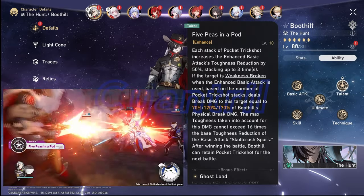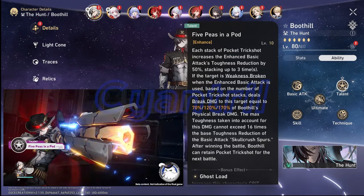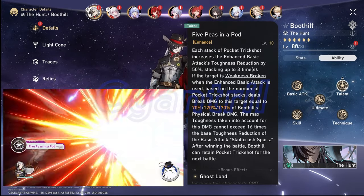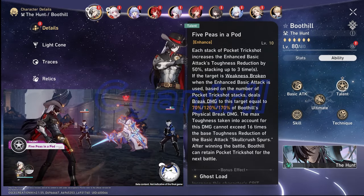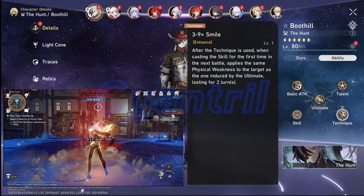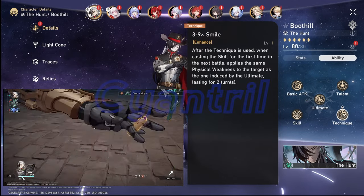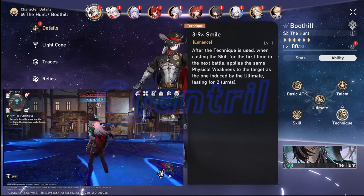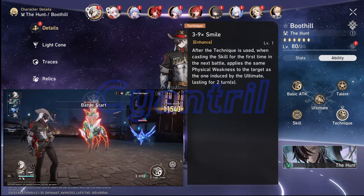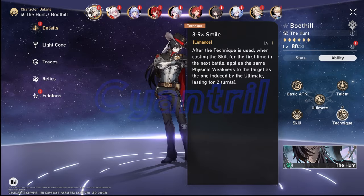Boothill's talent, 5P's in a Pod, enhances his enhanced basic attack toughness reduction for each stack of pocket trick shot by 50%, stacking up to 3 times. If the unit in standoff is weakness broken with the enhanced basic attack, it will increase Boothill's physical break damage based on the number of pocket trick shots. His technique, 3-9X Smile, allows Boothill to apply physical weakness to the target for 2 turns similar to his ultimate after the first cast of his skill. One small thing: any stacks of pocket trick shot carry on to the next battle, though this doesn't really affect endgame content like Memory of Chaos or Pure Fiction.